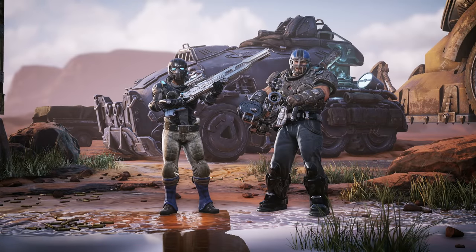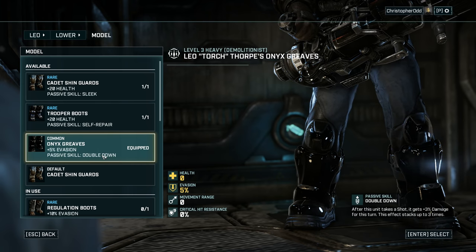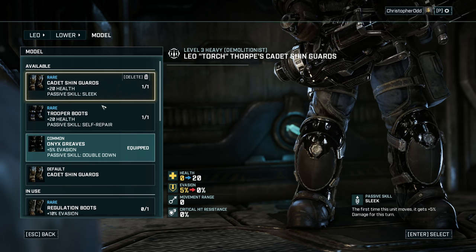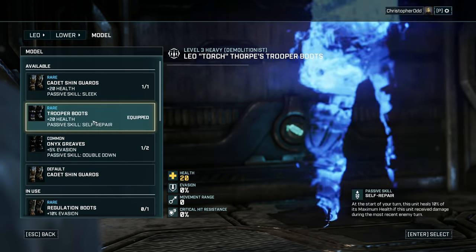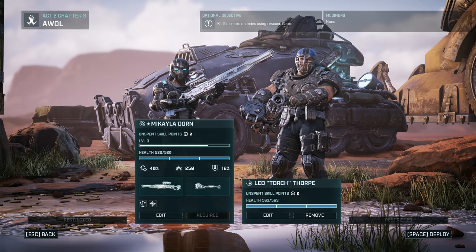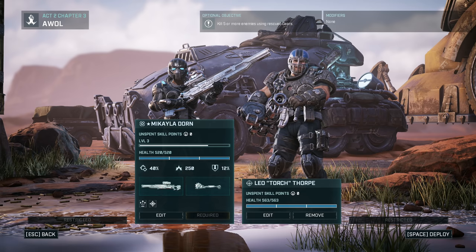We should check boots too — 3% damage stacking. First time it moves it gets 5% damage. Self repair — let's do the self repair, seeing there's only two units and we can't heal. Okay so wish me luck on this next mission — we're taking Mikayla and Leo, gonna rescue some people, and hopefully get kills with those people. We'll see you soon, bye for now.